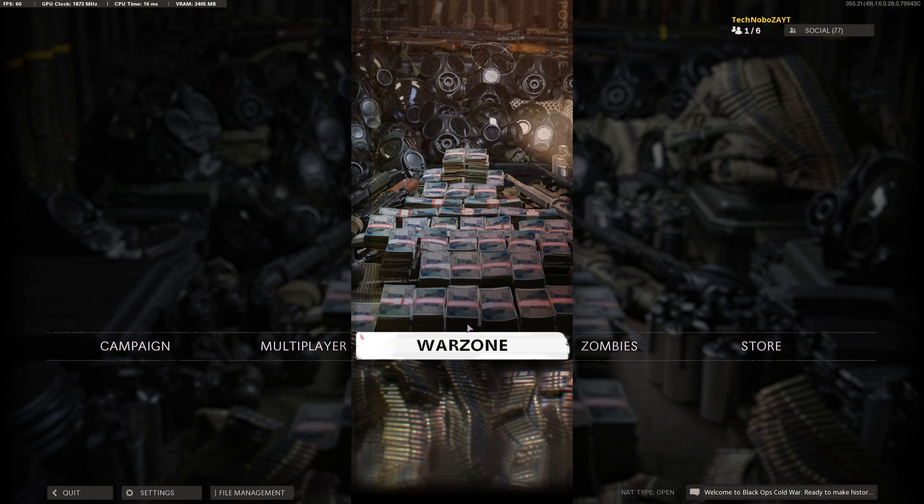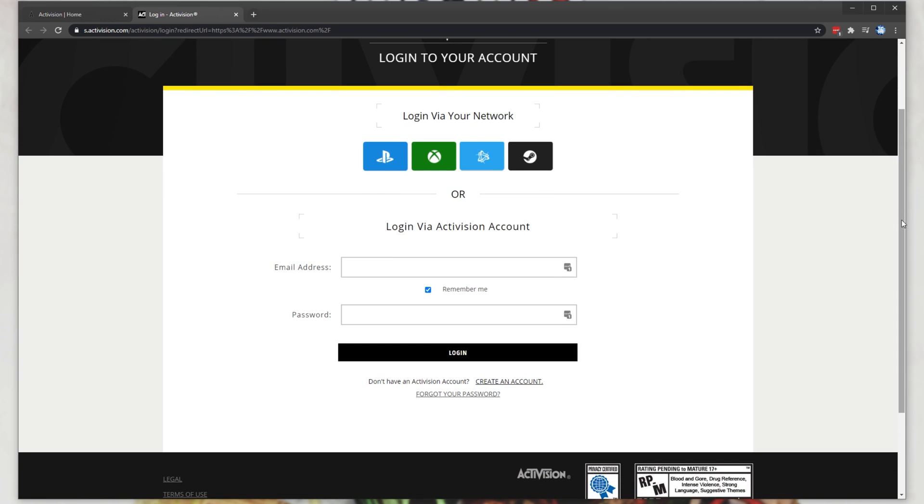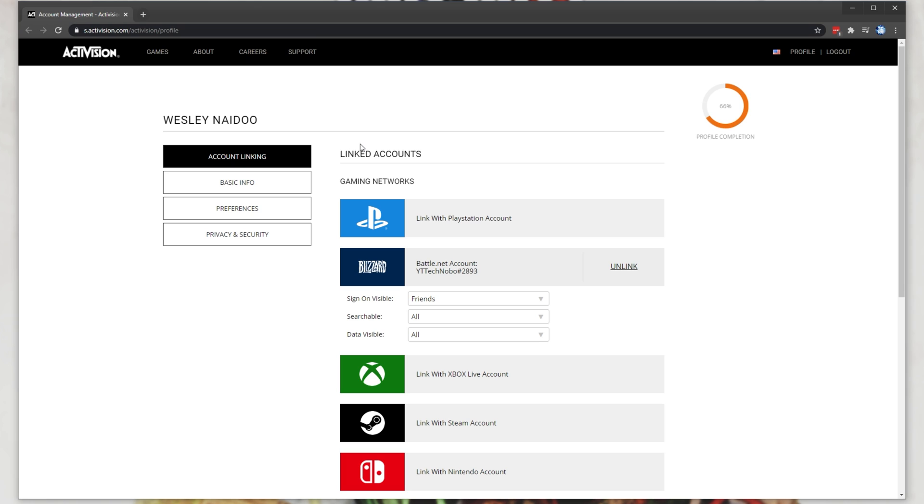That's simply by heading across to the link in the description down below. Simply heading across to Activision.com and then clicking Login in the top right, you can go ahead and enter your Activision account details or log in via a network that's linked to your Activision account. After logging in, simply click the Profile button in the top right to be taken across to here.